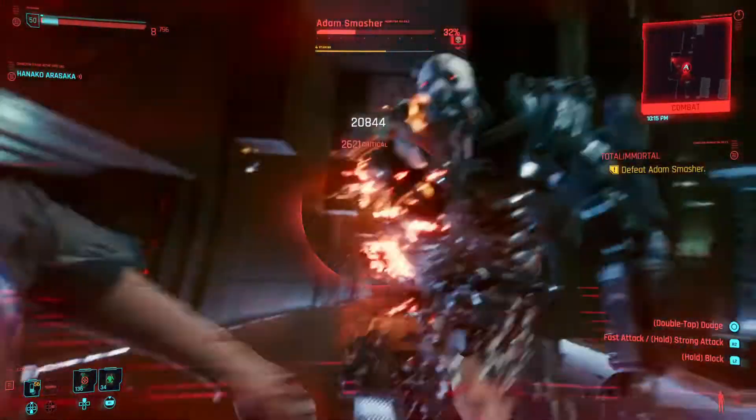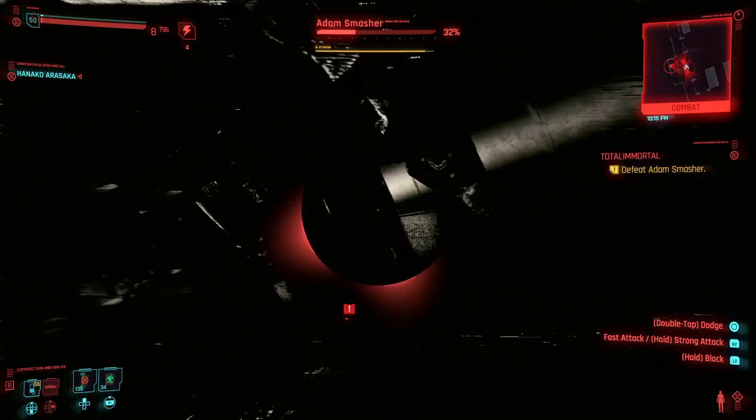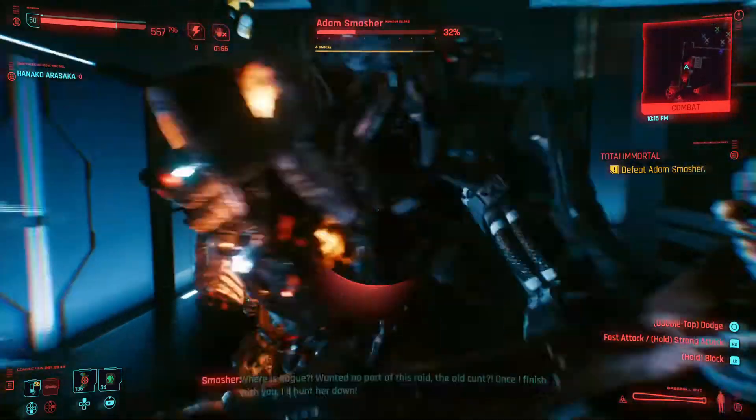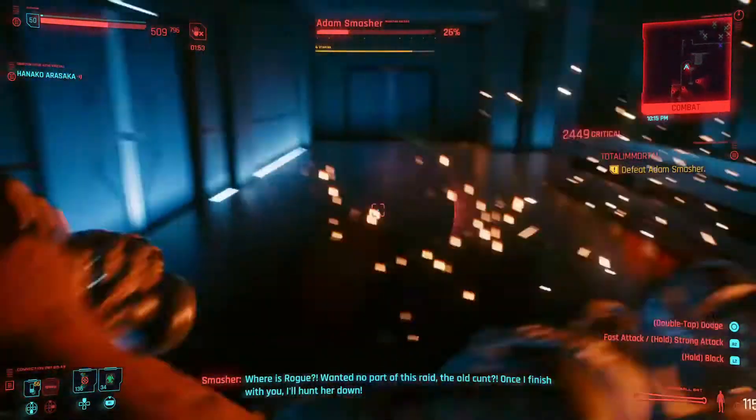I'm just going to go ahead and swing for the fences. And I just went down. But fortunate enough for me I've got Second Heart, which means I have a second life. So come back here Smasher — it's time to go yard, buddy.